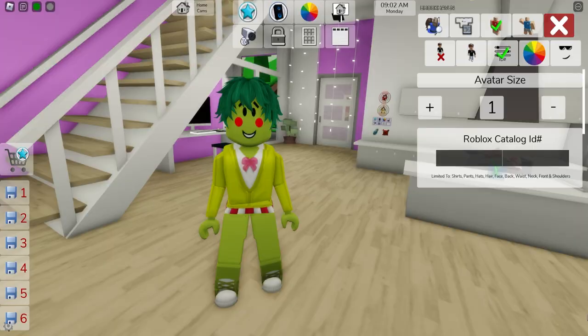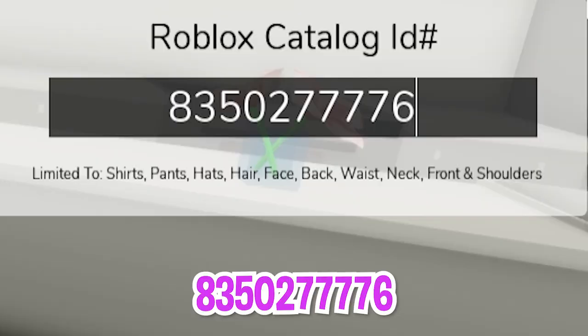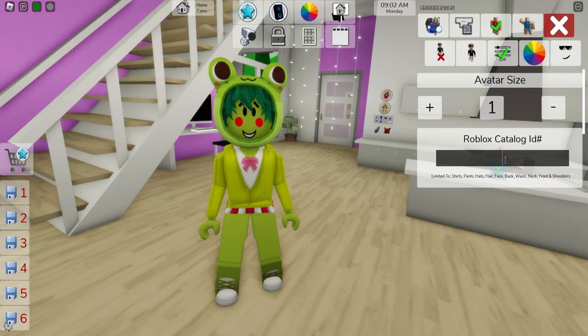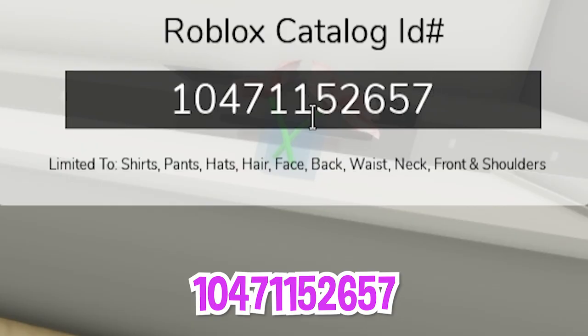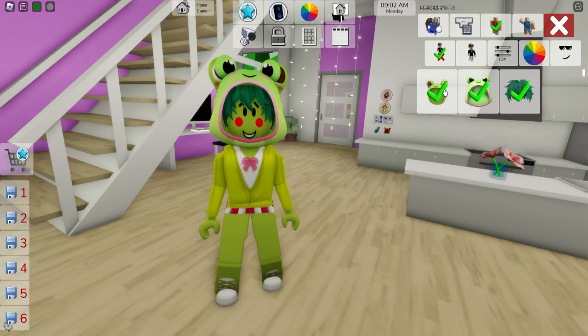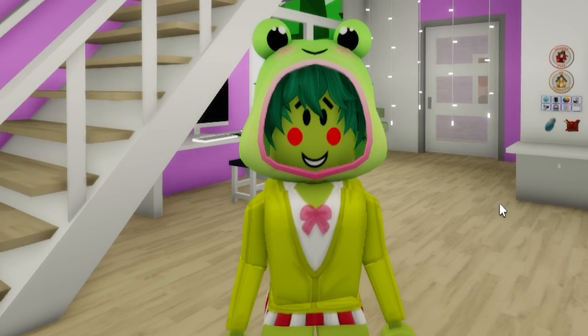To finish up, let's try ID code 835-027-7776 to place this cute kawaii anime frog hoodie on our figure, or if you want you can also try ID code 1047-115-2657 to get another hoodie version. Just don't forget to deselect the previous one. And our Keroppi is ready!